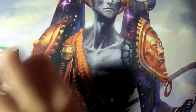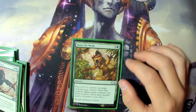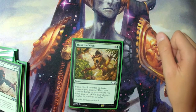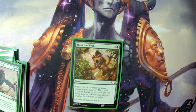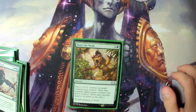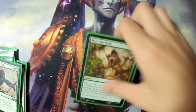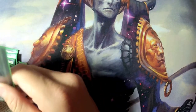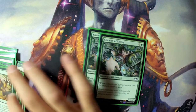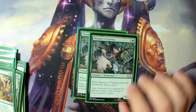One Ancient Silverback — just a fat body that can come back a lot. One Hunt the Weak — when you use it with the Silverback you can kill a creature that has seven toughness and then regenerate it. That's five mana to kill a creature, which is huge. The plus one plus one counter also stays on the creature you target, so it's useful as a pump spell too.